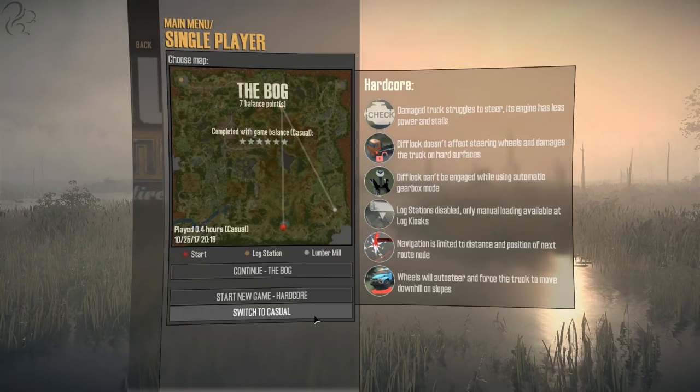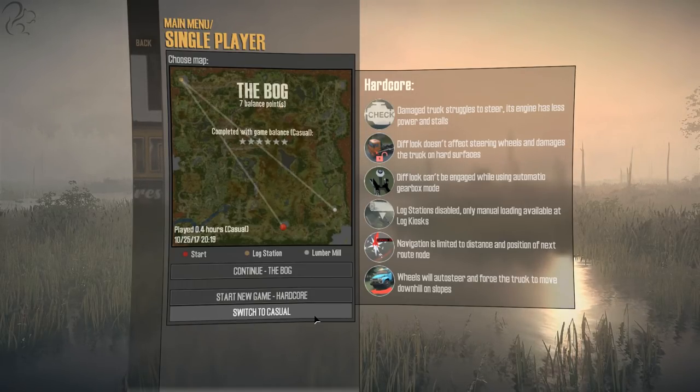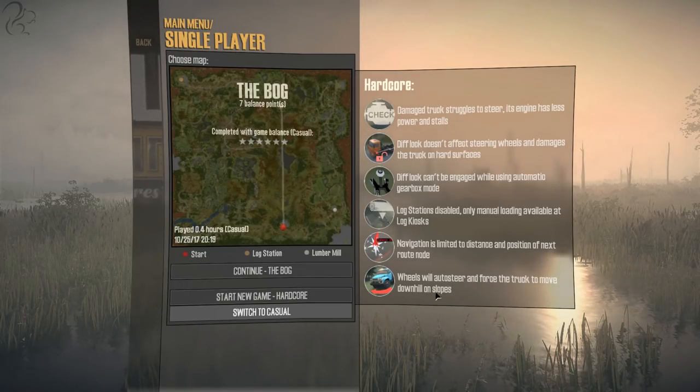In hardcore, navigation is limited to distance and position of the next route, and wheels will auto-steer and force a truck to move downhill. In other words, hardcore is a lot more realistic. If you've never played it, I suggest you go casual and just have fun, but I'm going to play it on hardcore.